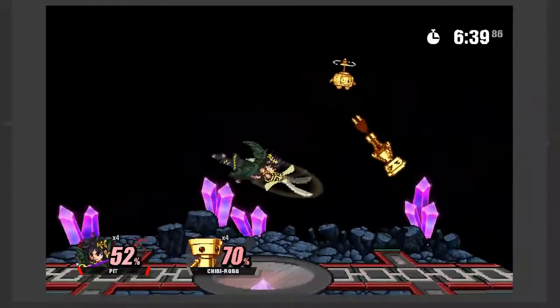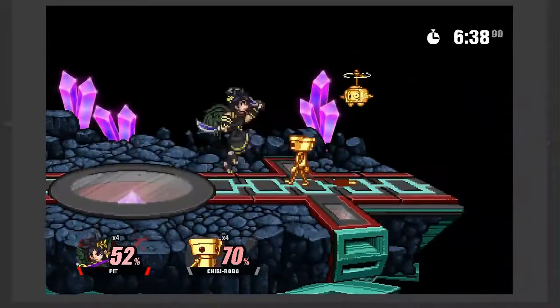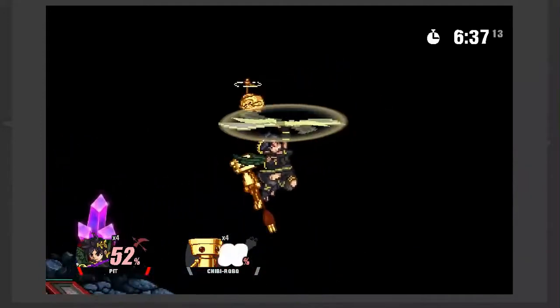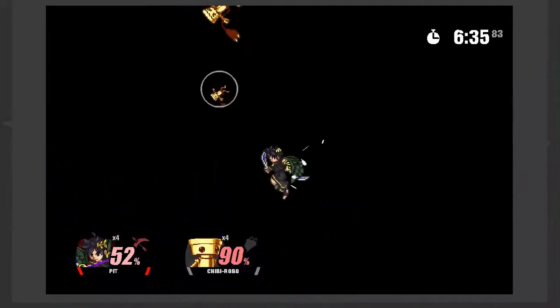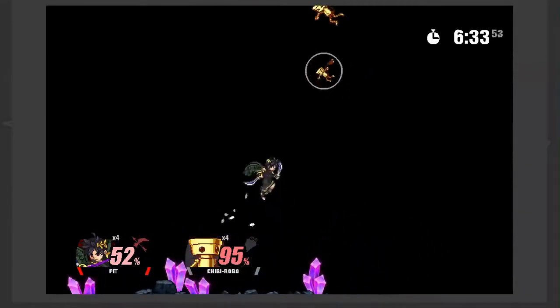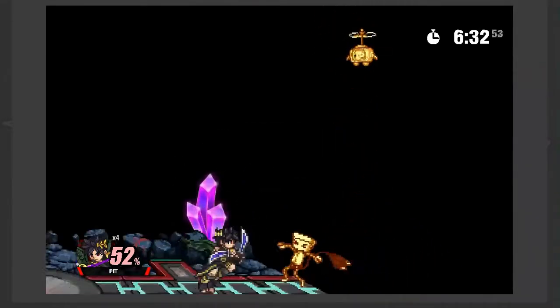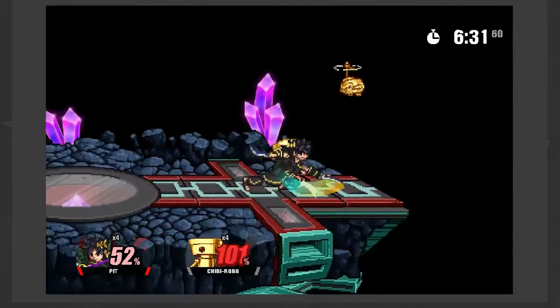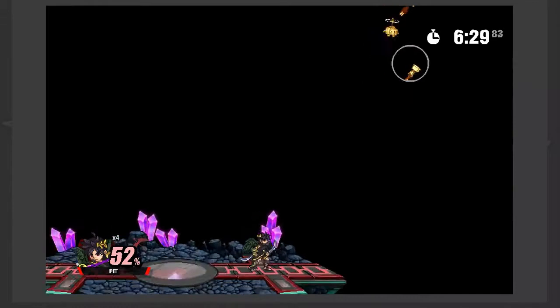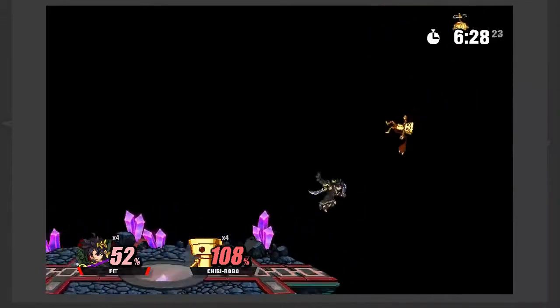One thing that's really good about Pit, other than just his aerials, is the amount of tools in his kit that combo into his aerials. For instance, his down tilt is almost as good as a Peach down tilt in Smash Ultimate. It literally combos into all of Pit's aerials, including a reverse back air, which is pretty huge.